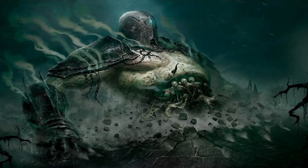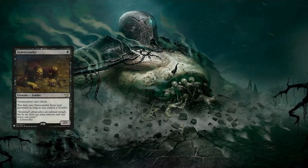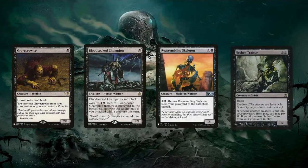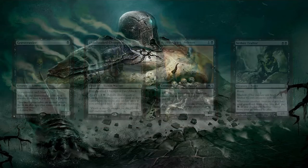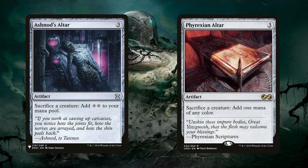The deck is running Gravecrawler, Bloodsoaked Champion, Reassembling Skeleton, and Nether Traitor — all creatures that can reanimate themselves. While all of these can form part of an infinite combo, only Gravecrawler and Nether Traitor can also generate infinite mana. Even without going infinite, they're amazing at creating zombie tokens with Tormod alongside any sacrifice outlet, the most important of which are Ashnod's Altar and Phyrexian Altar. Phyrexian Altar is needed for going infinite, while Ashnod's Altar is great both as a sacrifice outlet and for getting ahead on mana.